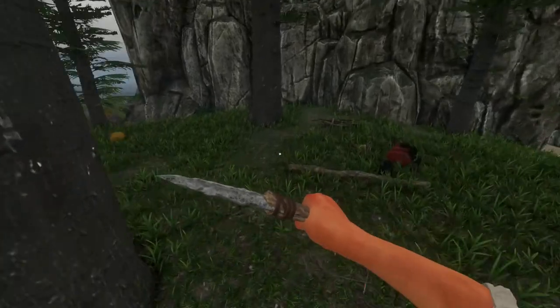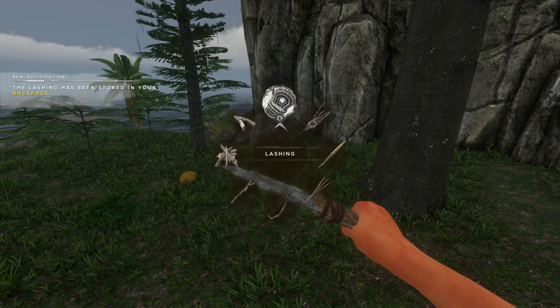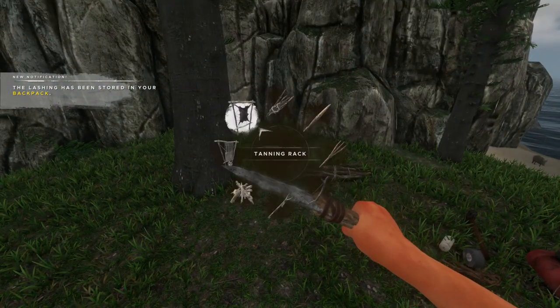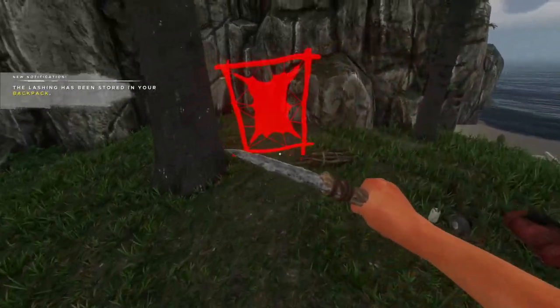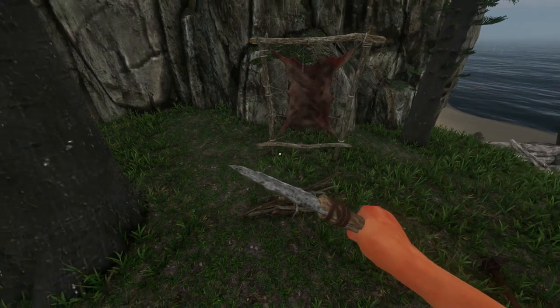That's a good start. Let's make the lashings first. And there it is — the tanning rack. Let's place it over here, this is nice.